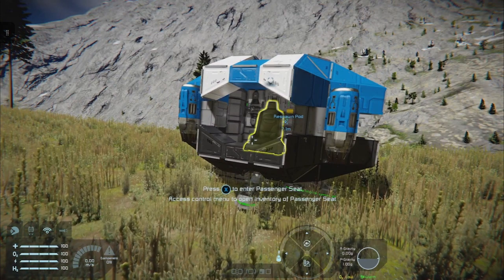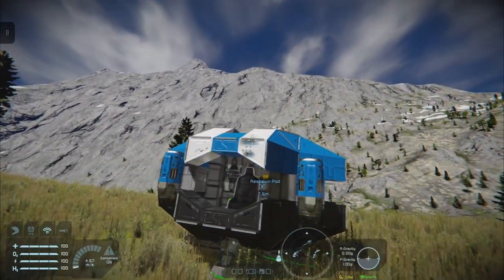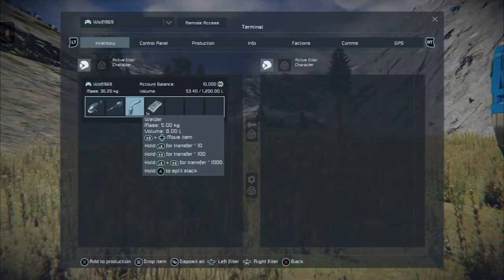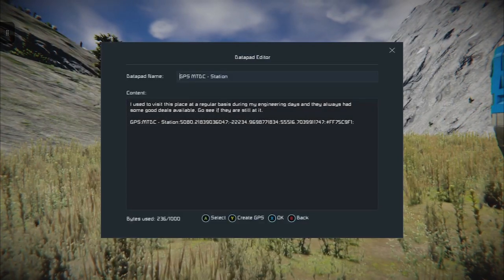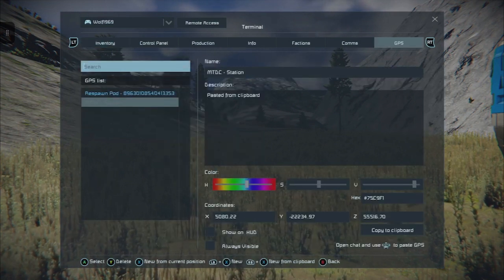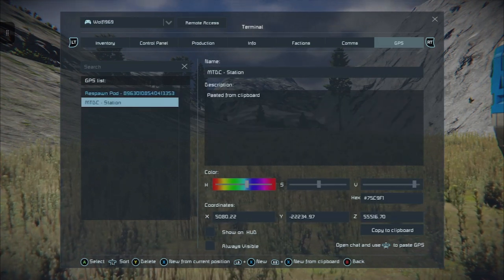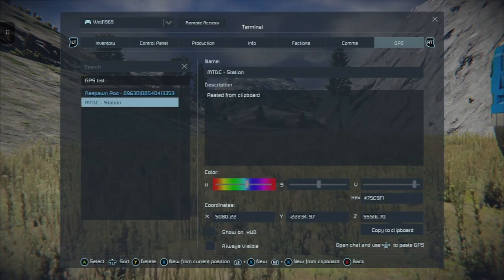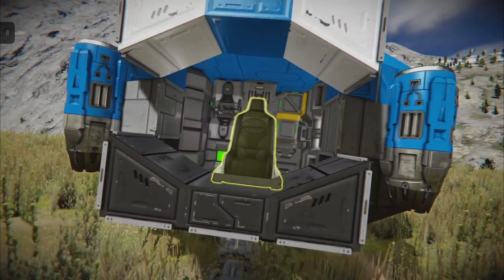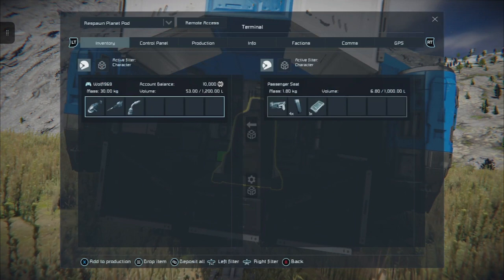Hold down the right bumper and tap left on the d-pad to open the helmet visor - we don't need it in an oxygenated environment. Open inventory again and press Y on the datapad for later - it will open the datapad editor. Press Y again, then X, then the left trigger once and you'll see the MTDC station. It's not visible on the GPS and that's okay. Turn around, open the chair inventory with the two squares button, and press A to put the gun and ammunition back - we don't need them as we have no enemies.